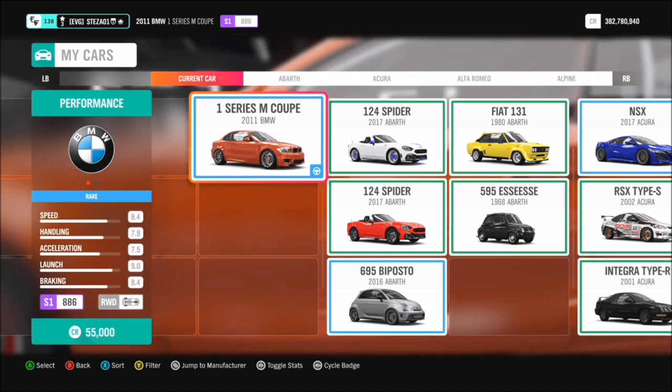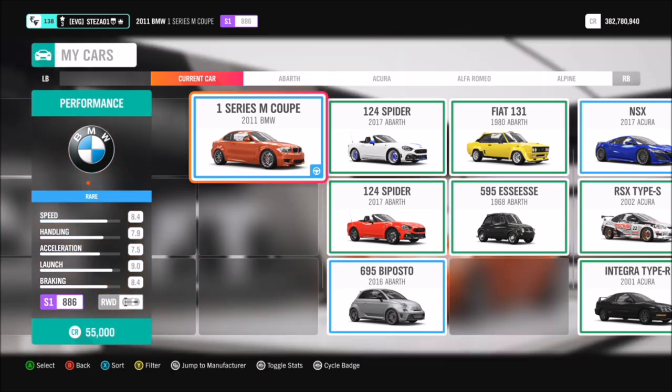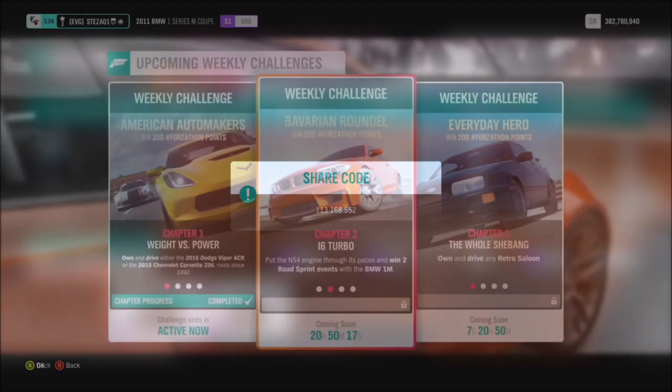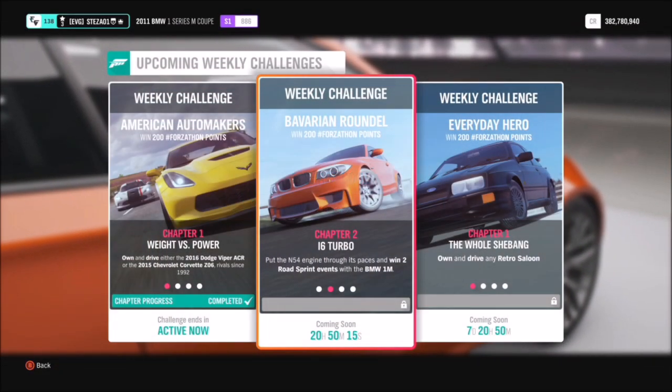This car can be picked up very cheaply from the auto show for 55,000 credits, or you can always search your auction house to try and grab it for a bargain price. I have created a tune for you guys to use — it's called Forzathon New and the share code is 113168552 — and it should hopefully help you guys out.